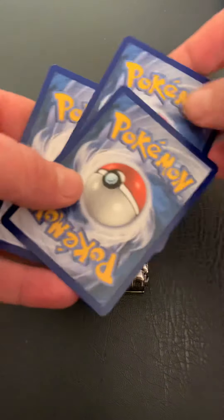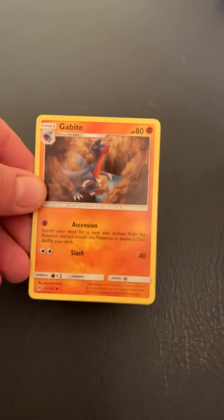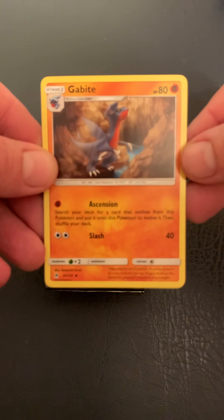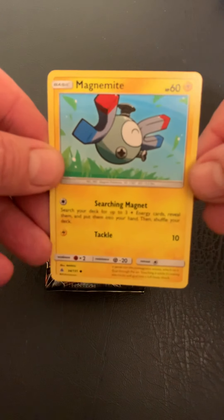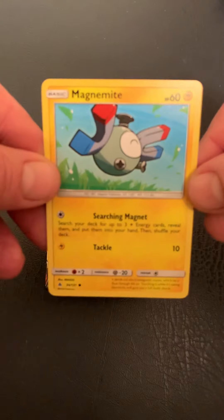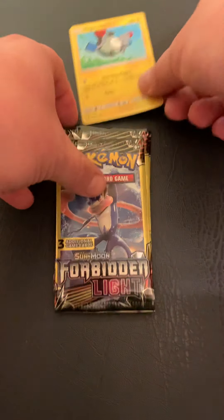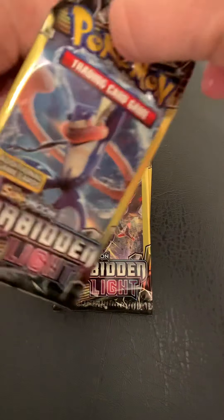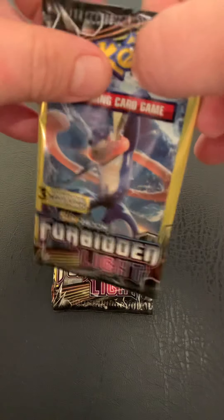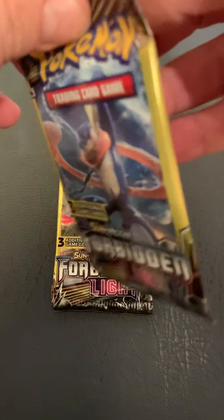Do our little card trick here. We have a Binacle, a Gabite, and Magnemite from 151. Inside this set, we're looking for four different 151 cards, including that Magnemite, Magneton, Cubone, and an Exeggcute. The value cards you're looking for are going to be a Greninja GX or Lucario GX.